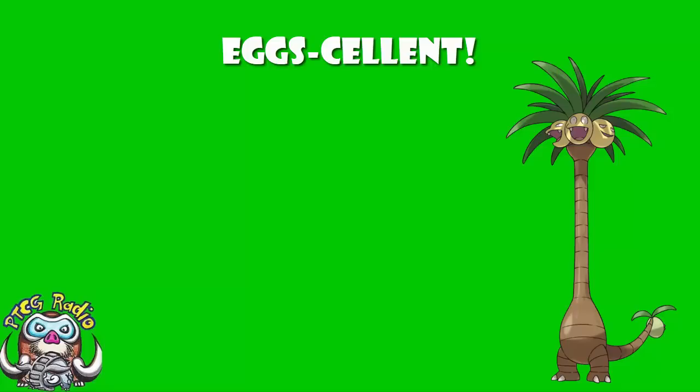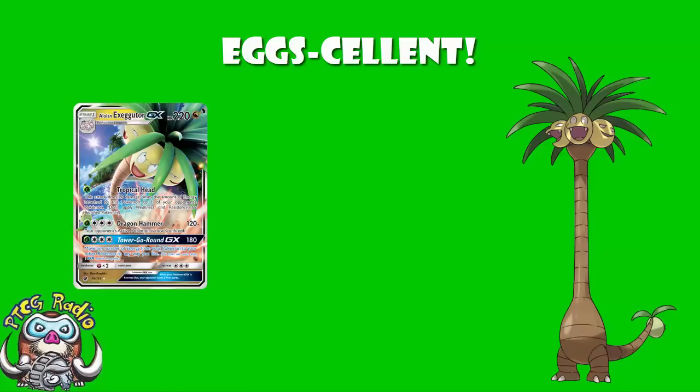Now, we have spoken about Alolan Exeggutor before. There has been an Alolan Exeggutor GX which has previously been revealed, and it was kind of cool. I like the Alolan Exeggutor GX — 20 damage times the amount of energy attached to this Pokémon to one of your opponent's Pokémon for one Grass Energy is pretty nice. And 180 damage and move all your energy around the field was kind of cool. And we had a Dragon Pokémon that used exclusively Grass Energy — a little bit weird, but we'll roll with it.